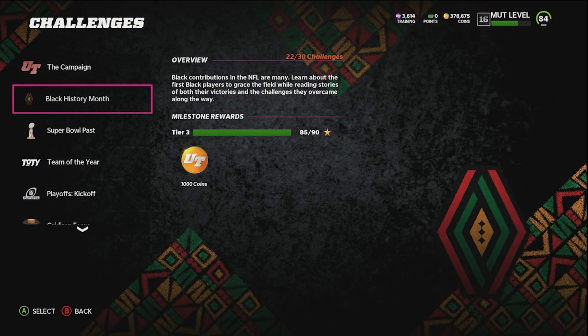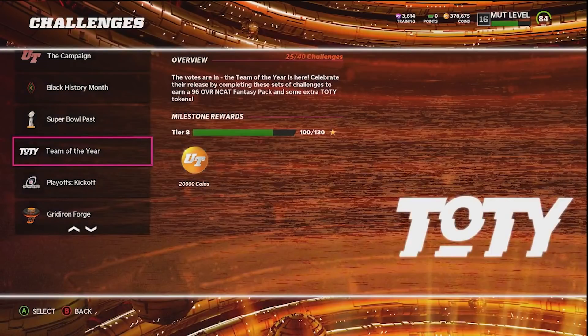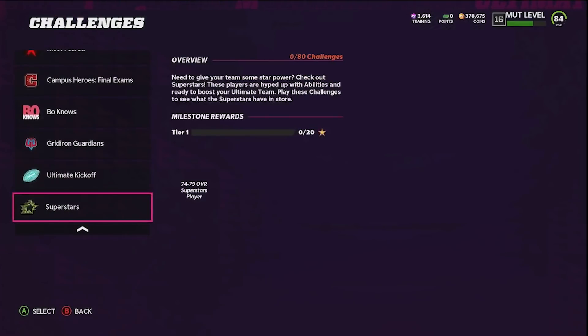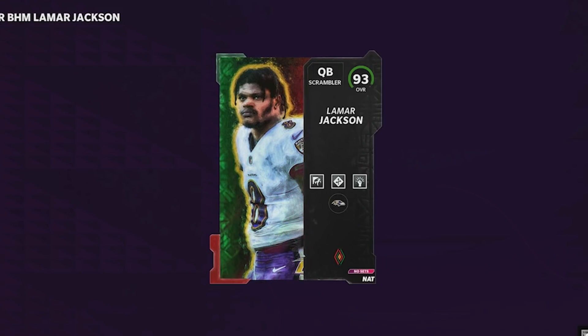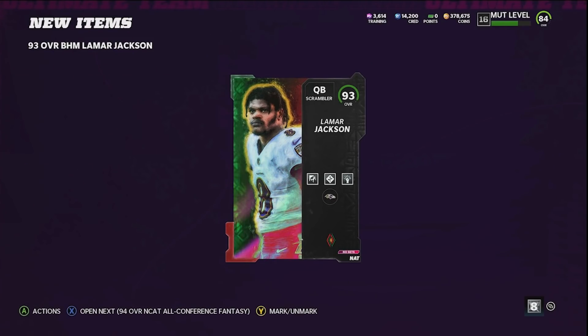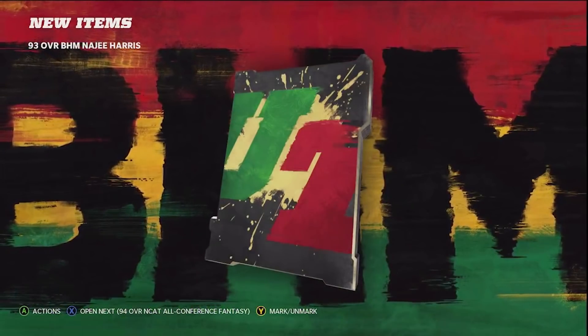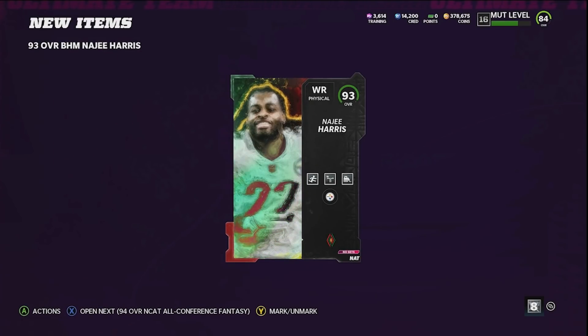Let me show you the solos I played. I showed the Black History Month solos earlier. I got a couple of those guys up to 93, finished the entire Team of the Year section giving a free TOTY player, finished the Playoff section giving Leonard Floyd, and finished Campus Heroes 2. The first free player is a Black History Month Lamar Jackson — he'll probably be our starting QB. He has Pass Lead Elite and Hot Route Master, missing Escape Artist but for cheap AP I can't complain. Next is Naji Harris, a wide receiver with Leapfrog and Bulldozer — solid, though behind Lance Alworth.